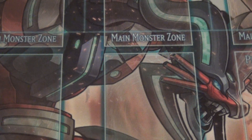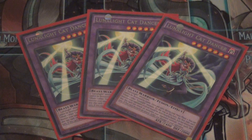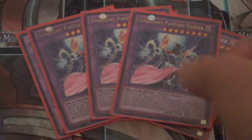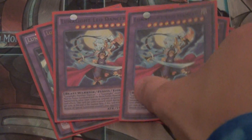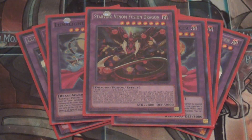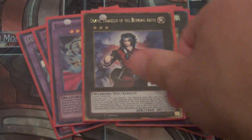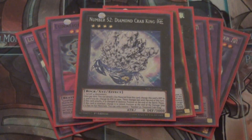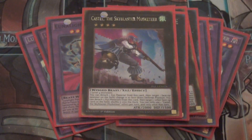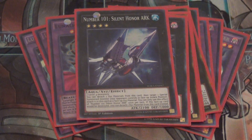Onto the extra deck, which didn't change at all from the last video. Basically you run triple Cat Dancer, triple Panther Dancer, and double Leo Dancer — mainly the light fusions of the deck. I also play the one Star Minimum Fusion Dragon if I can ever go into him. For the XYZs we play Shining Elf, Dante, Number 52, Number 39, Castel, Clutch Master, Dark Rebellion, and the underrated Number 101 Silent Honor ARK.